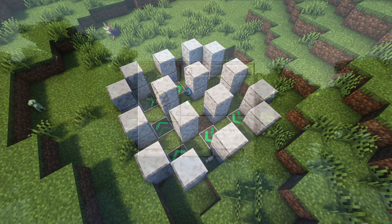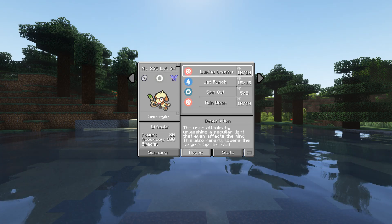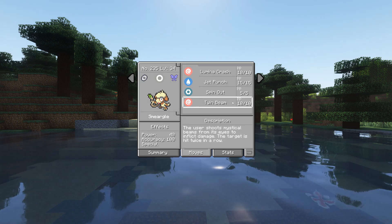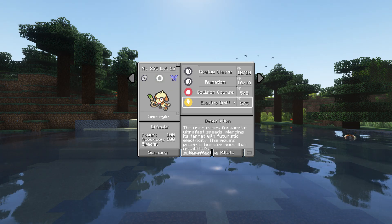All the new moves added in this update are Comeuppance, Fillet Away, Order Up, Spicy Extract, Lumina Crash, Jet Punch, Spin Out, Quin Beam, Kowtow Cleave, Ruination, Collision Course, and finally Electro Drift.